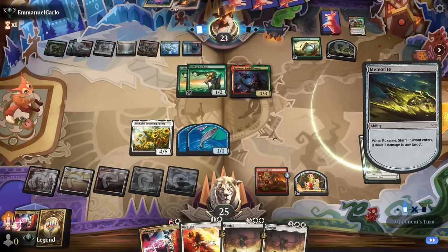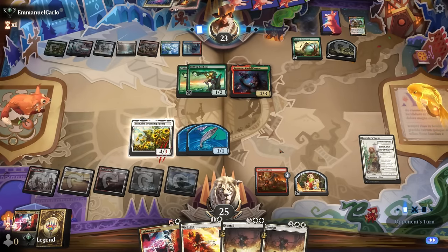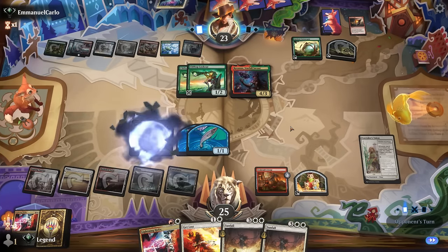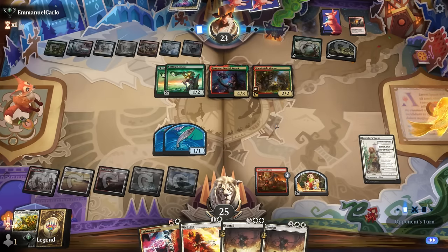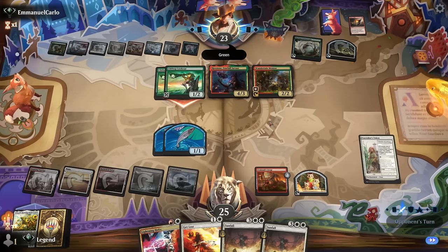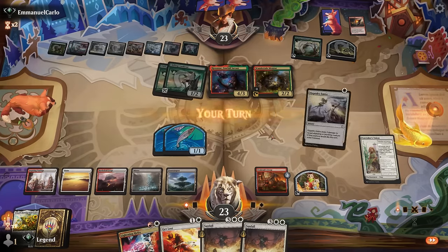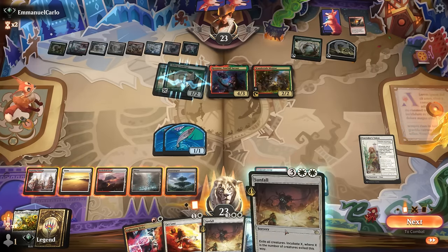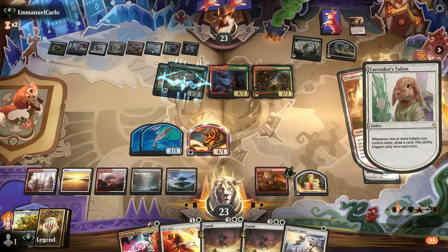Roxane is going after Beza — they can tag it with a Volcanic Spite as well. That's acceptable. Now a Mentor, so the question is: do I attack with a token from Forge or just Sunfall first? I think I'll take damage here. We'll Sunfall — then our opponent doesn't get to block to soak up damage. Although how likely are they to really block a 4/1? They probably won't, so we attack, draw a card, and that might be a good time to Sunfall.